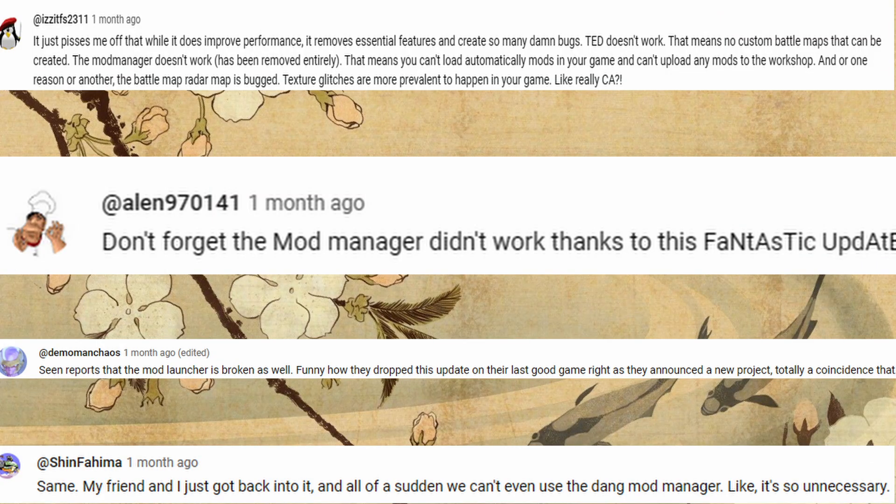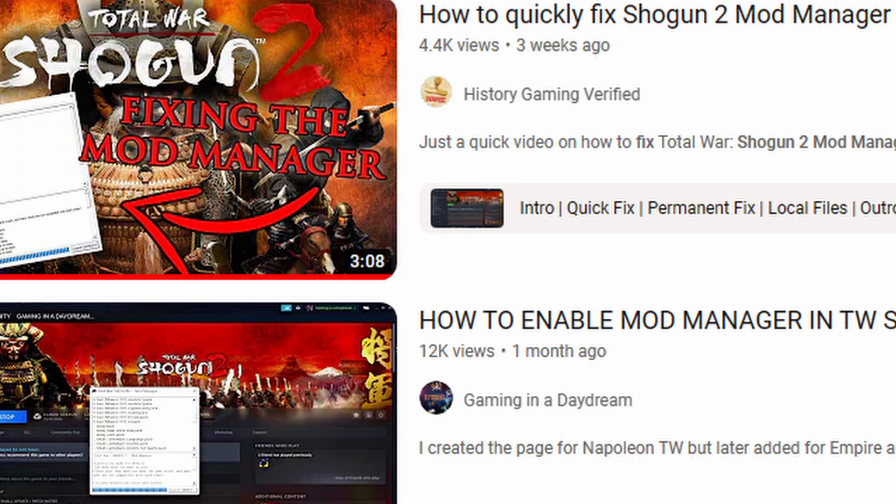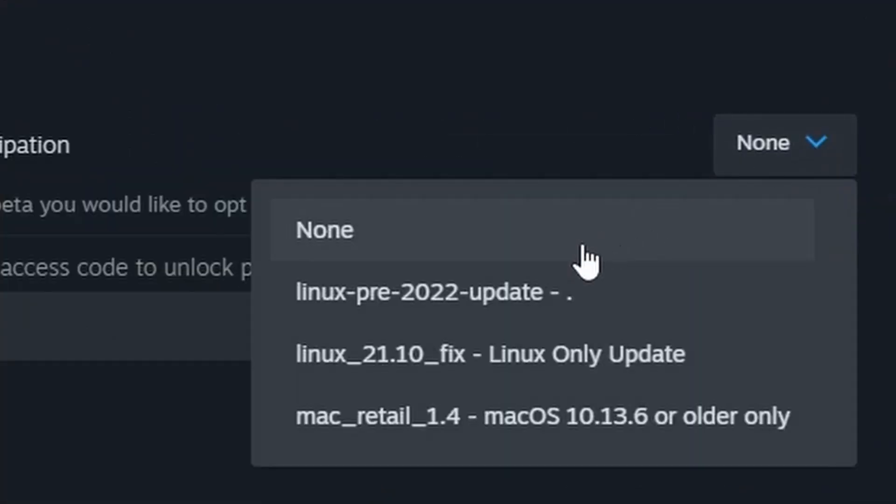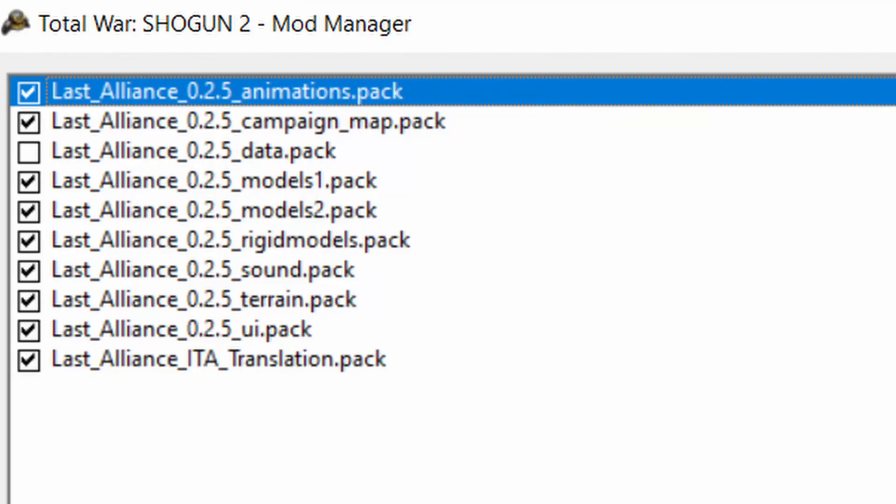In that video, most of you were commenting with concerns about the mod manager not working, which was devastating. But the community found several ways to restore it, and the easiest option was to go to Steam, Properties, Betas, and revert to the previous version of Shogun 2 — pre-Linux 2022. This restored the Shogun 2 mod manager appearing as you loaded the game, and also restored multiplayer chats.